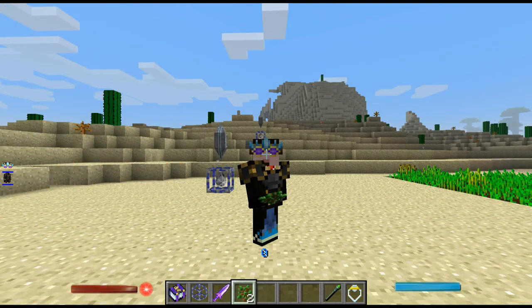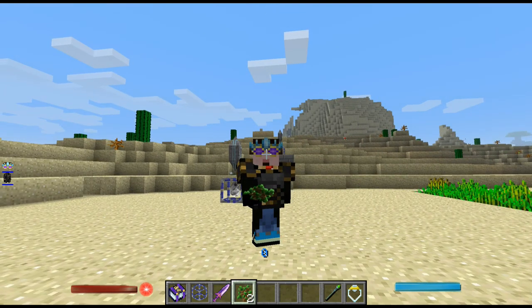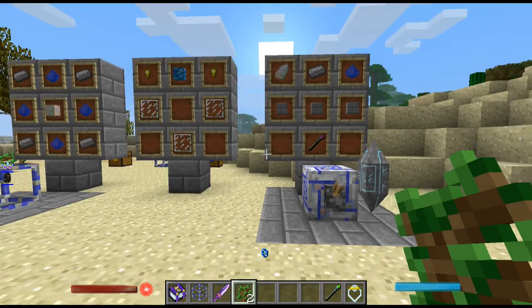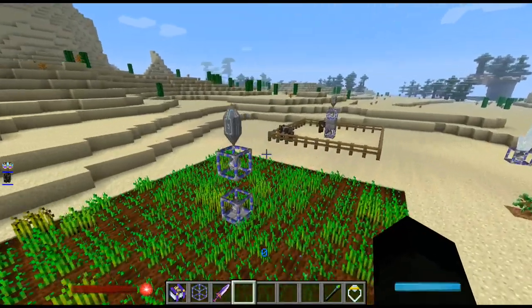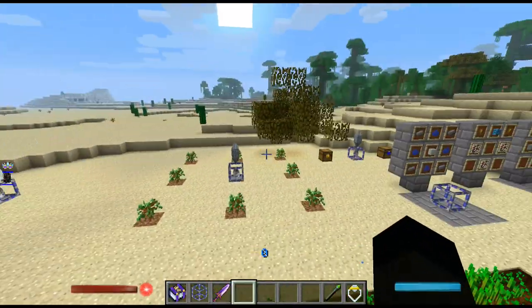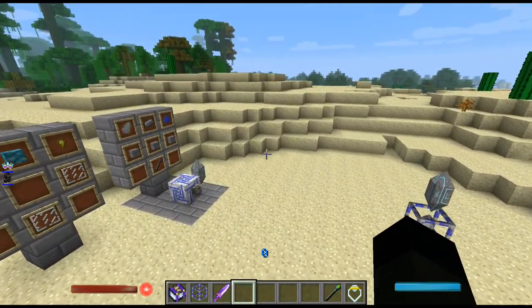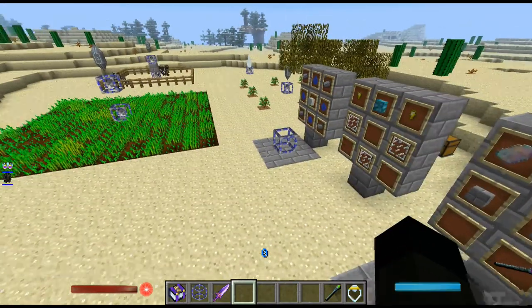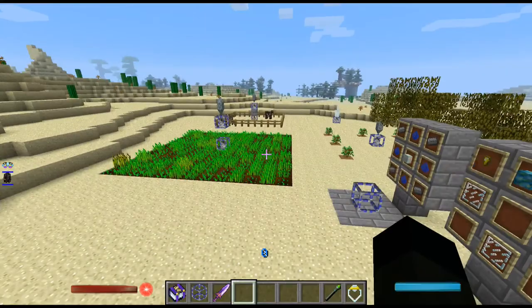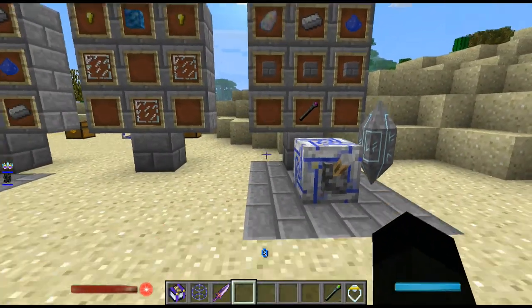Hey everyone, welcome back, it's me Sid with another quick tutorial in Ars Magica. I am not in my tutorial world for this particular one because I found a problem with the flickers in my Mage Let's Play modpack — they don't spawn. You just can't get the damn things. So anyway, the tutorial today is all about the flickers.